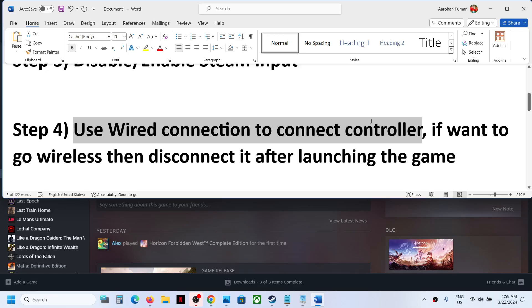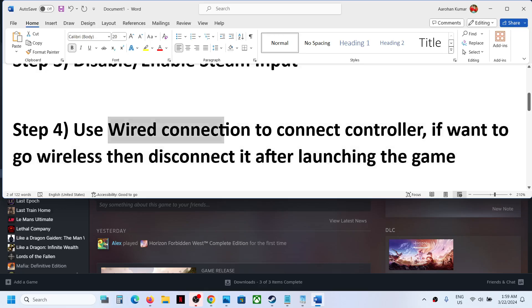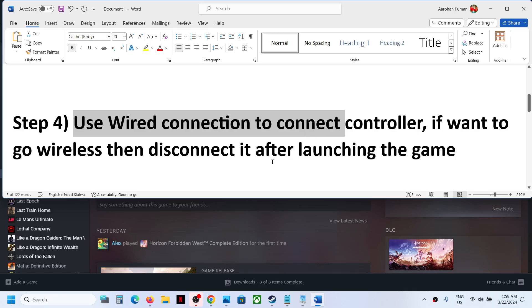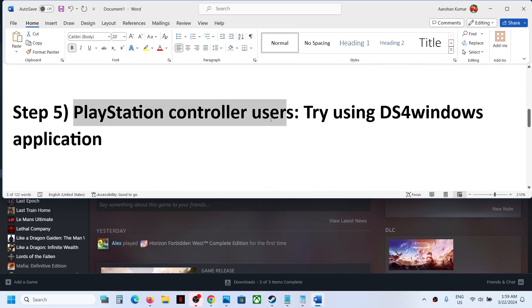The next step is to use a wired connection to connect the controller. Instead of wireless, connect your controller using a USB cable. If you want to go wireless afterward, you can unplug the wire after you launch the game. But before you launch the game, use the USB cable to connect the controller and then check.